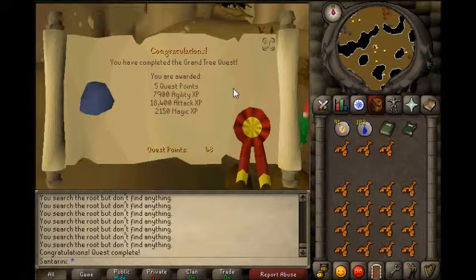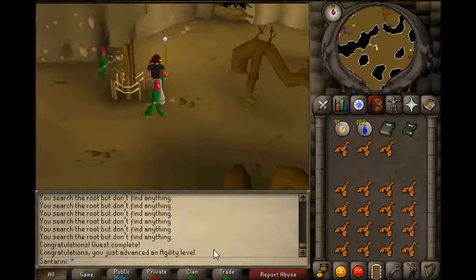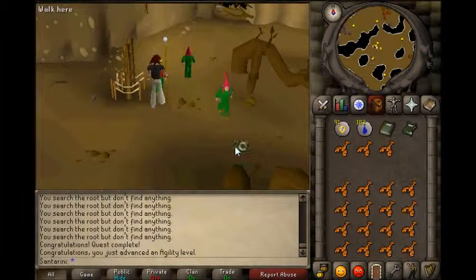There we go - five quest points, 7900 agility XP, 18400 attack XP, 2150 magic XP. So this was another guide - thanks for watching and hope you found it helpful to an extent. Alright, see you later guys.